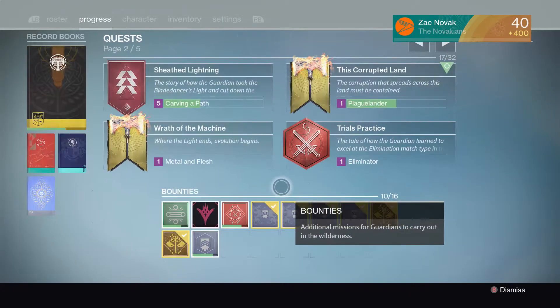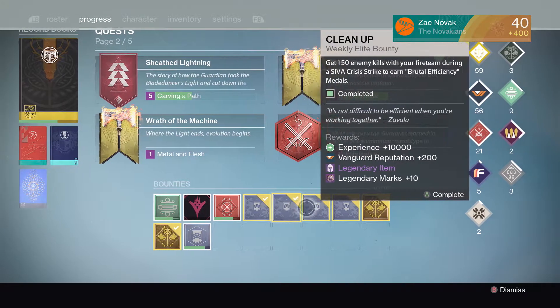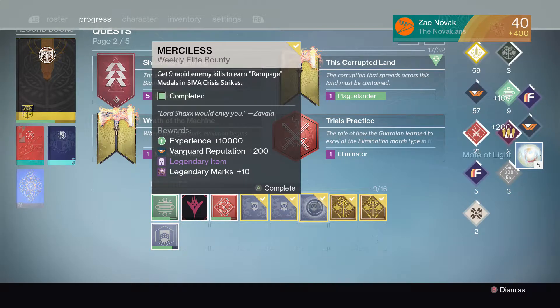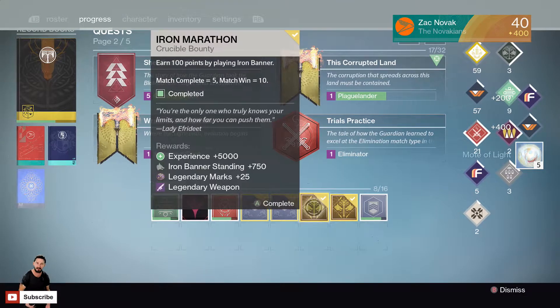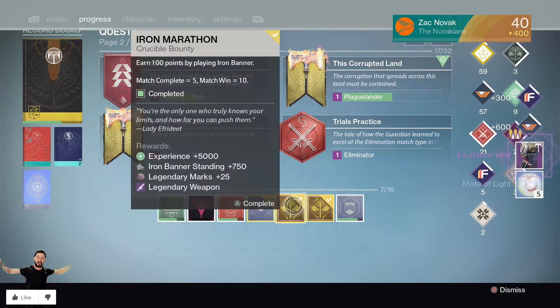Let's go with another bounty — we won't go with the Sunrise yet, we'll save that. Let's go with Simply Perfect. We get something that went to the postmaster. Let's go with another Merciless that went to the postmaster. Let's go with the Cleanup bounty — we got the Exaltation Vest.